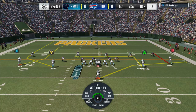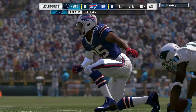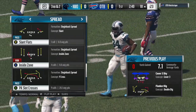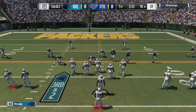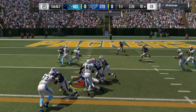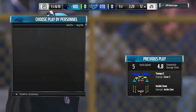On second down, here's Newton, and he checks this one down to Williams. They'll get nothing out of that one, and it's going to lead to a third down. He caught it right at the line of scrimmage, and before he could even think about advancing it forward, he got hit. Great tackling, because that's what you're taught — don't give up yards after the catch. Most offenses make a living off yards after the catch; they're yards that count big for moving the ball and stretching the field. Really nice open field tackle.